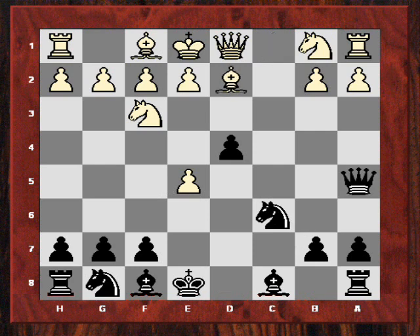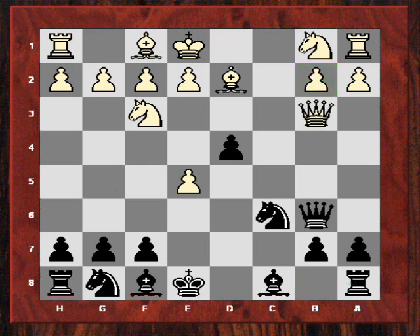After bishop d2, which he played, I've got queen b6. I thought how does he defend b2, because he doesn't really want to put his queen on the c-file — then I might be able to gain an extra tempo later after moving the bishop and then rook c8. So actually he offers the queen exchange with queen b3. The problem is I'm going to get my pawn back and this pawn on e5 is going to be vulnerable.